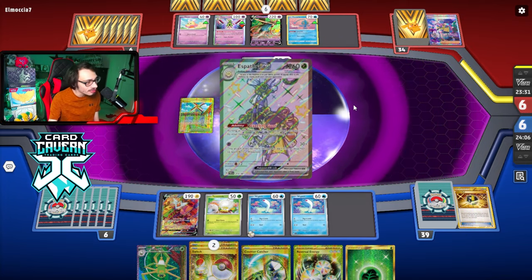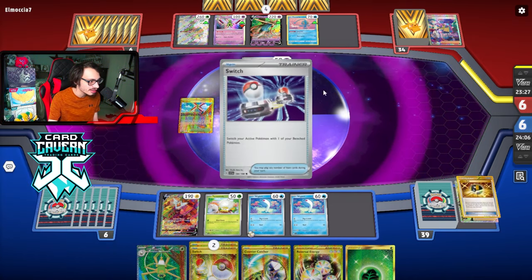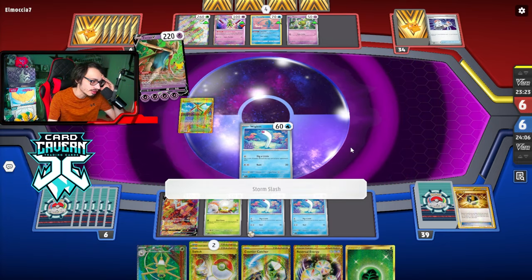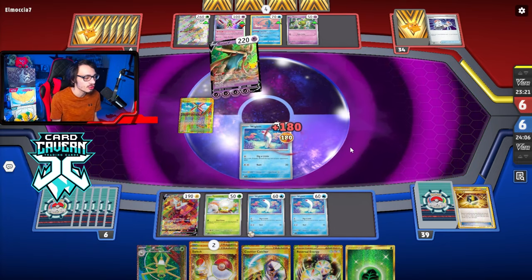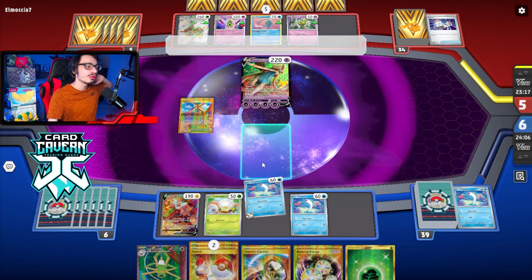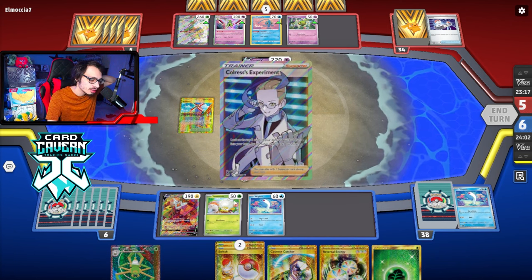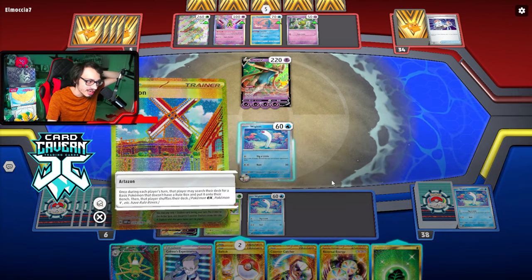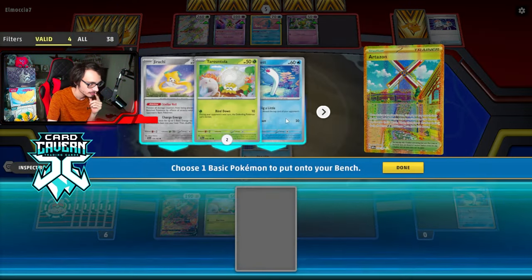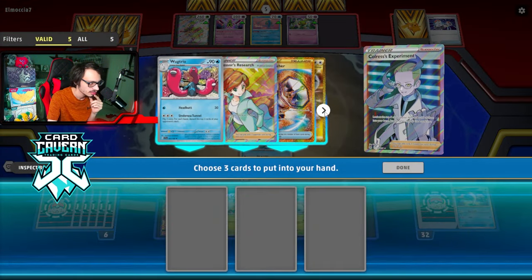How do I not find a Supporter off that Iono? Plus double Rotom — are you kidding me? If I don't get a Supporter top deck, we might be cooked. Okay good — I was like, there's no shot. Should I shuffle the deck? There are two Wugtrios at the bottom. I think I will shuffle. I was literally about to panic if I didn't get a Supporter.